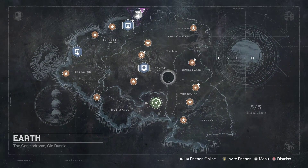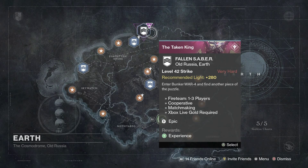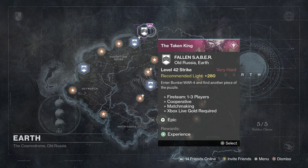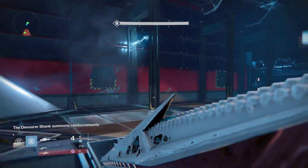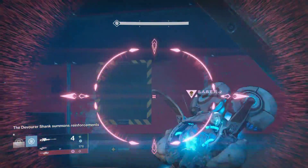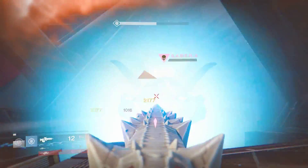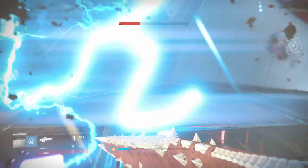Anyway, once you pick up the quest you have to go back to Earth and do the Fallen Saber strike — but this one is a special version. Once you click on it and play it, it'll likely pick a group of people to play with, or you can invite your friends. All you have to do is complete the strike — just go through it and complete it, kill the boss.